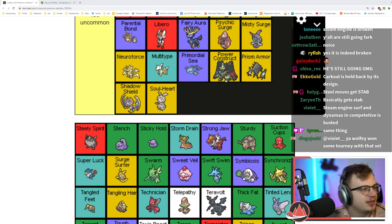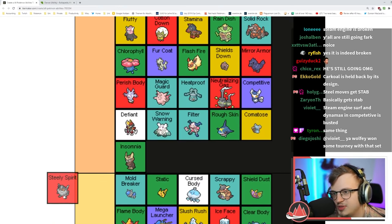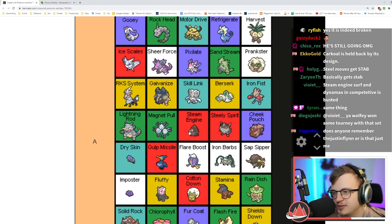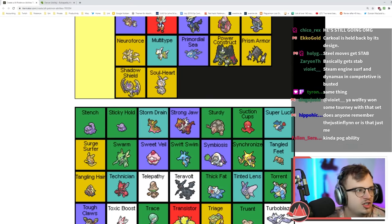Steely Spirit — Steel type moves used by a Pokémon with this ability and its allies receive a 50% power boost, so effectively double STAB plus allies get more. That's a pretty good power increase. Steel type moves aren't that good but it's definitely A tier.